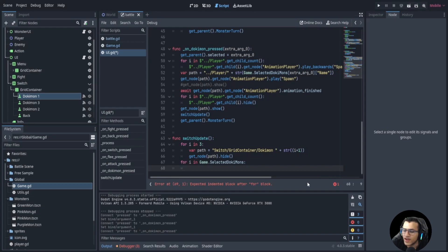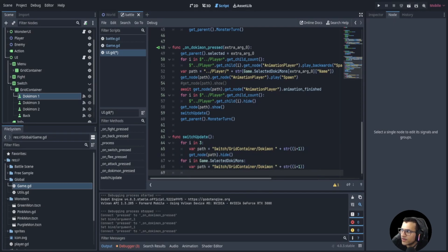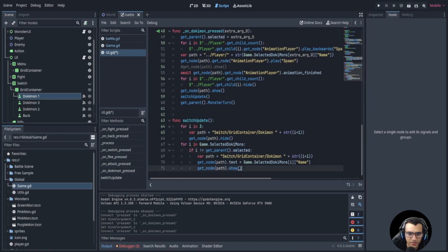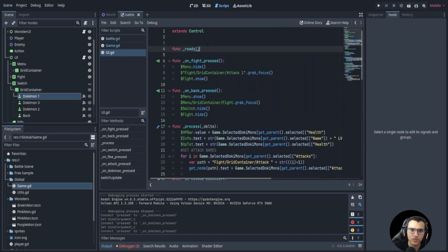Now we load them back in. We get the path and set the text of that button to the name of that Dokimon from the inner for loop, then show it. We also check if the index is not equal to parent dot selected, because we don't want to show the currently selected Dokimon in the switch list — if pink mon is already selected, we shouldn't offer to switch to pink mon. Then we call this in our ready function.